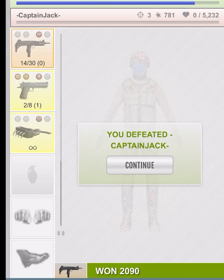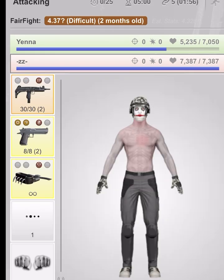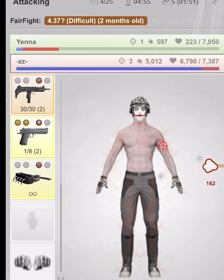Next, I'll try someone with a red arrow, or difficult. This one is estimated at 4.37. While the respect earned on this target would be great, it's a little bit too difficult for me, so I will escape.